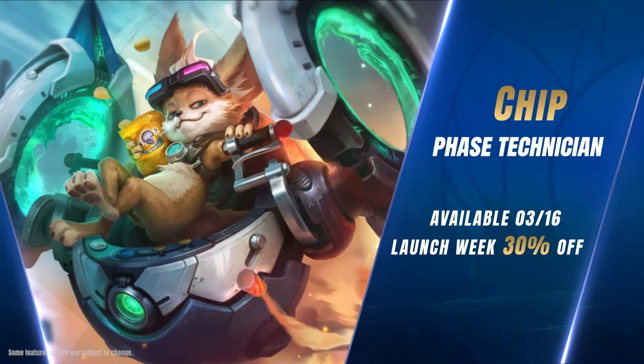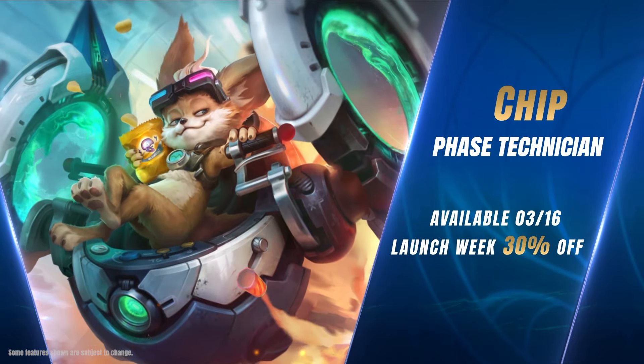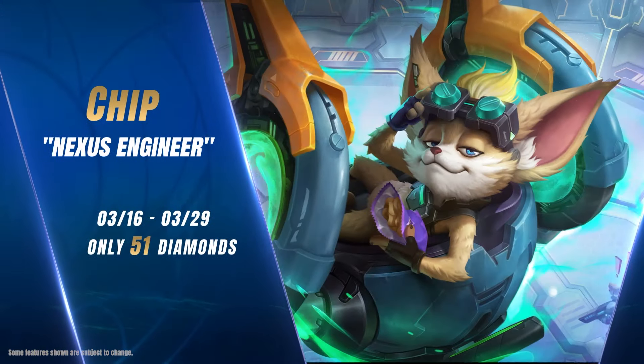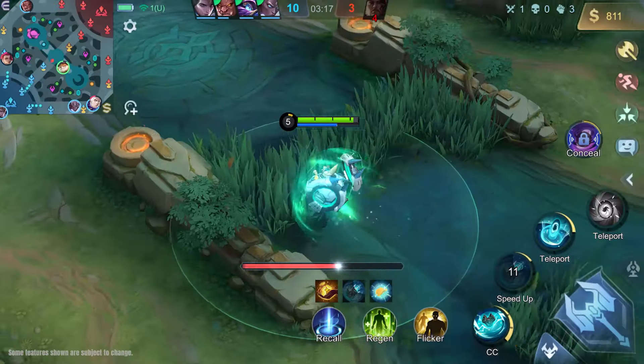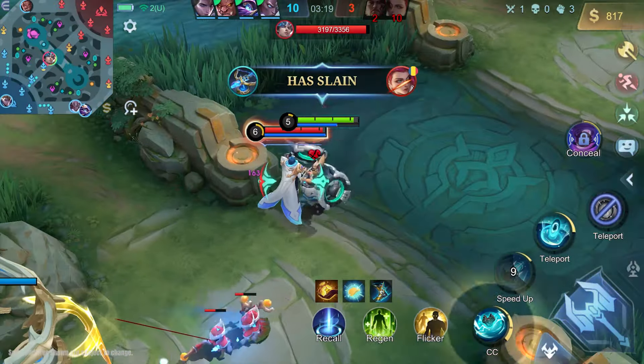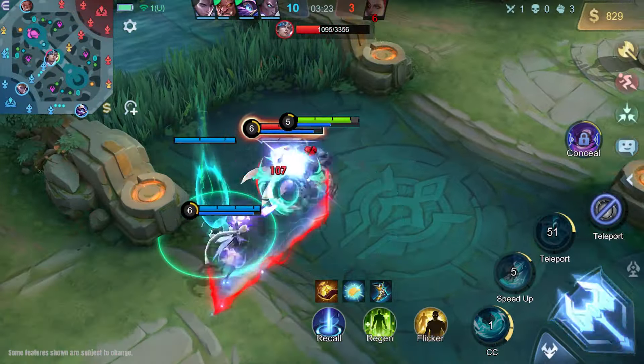Chip the Phase Technician arrives March 16th. Enjoy 30% off on Launch Week. Get Chip's Nexus Engineer skin for only 51 diamonds during the first two weeks. Forget your worries and come relax with Chip. And until next time, we'll be seeing you in the Land of Dawn!